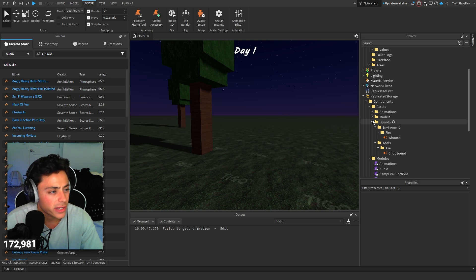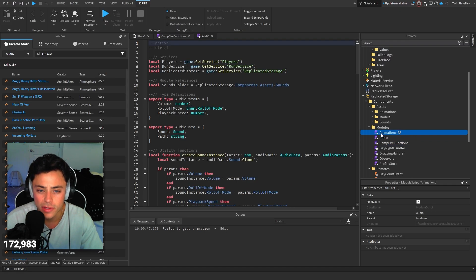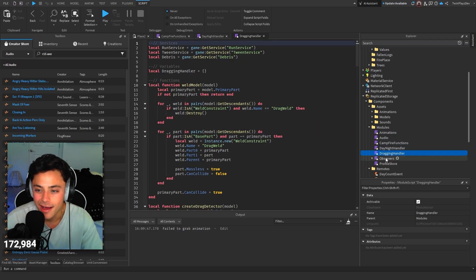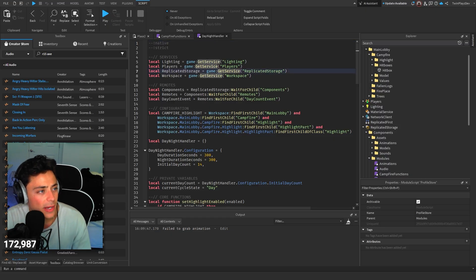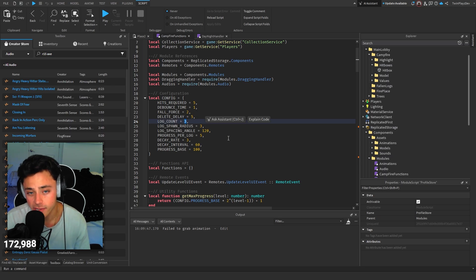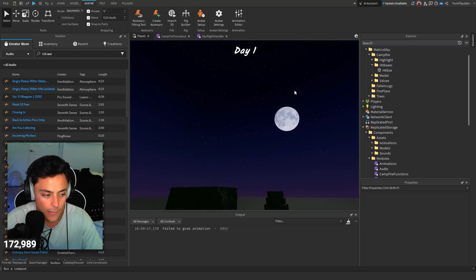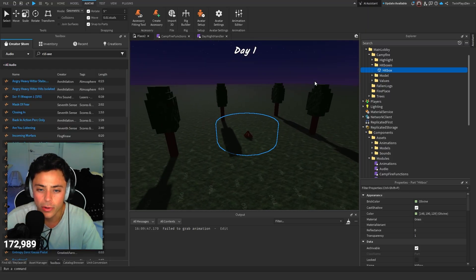In components and then modules, campfire functions — there's a few things in here: audio, animations. Very well done writing. They're so good. I'll look at the configs. Profile Store they're using — that's awesome. Dragging handlers is cool too. With the day, we'll probably go step by step. It talks about campfire — hits required is just based off of how many hits needed per tree. There's log count, so it gives you three logs if you break a tree.